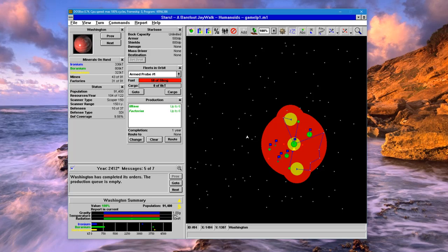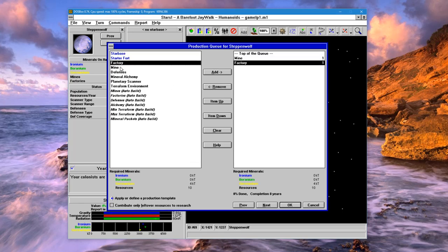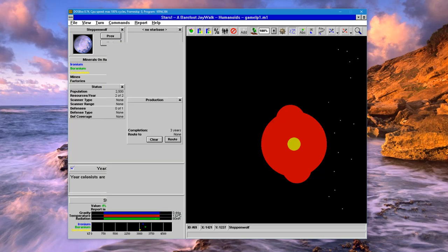You can also Shift-click and Ctrl-click to add multiple of each item. Colonize this one — build a couple of the initial mines and factories, then apply the template, and build our starter fort.